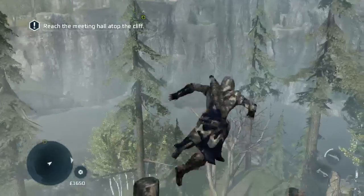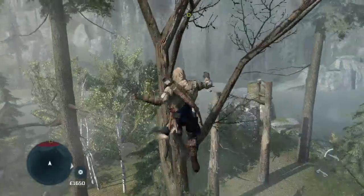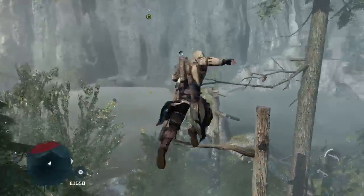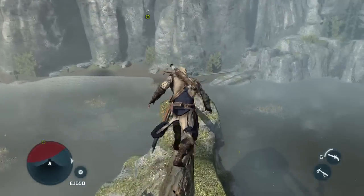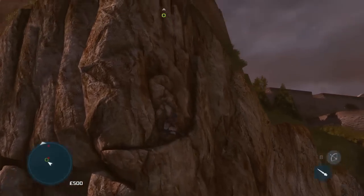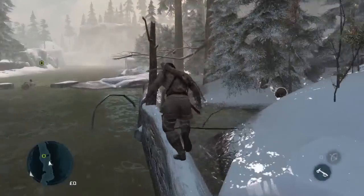The free running is even more free, only requiring a single button to be held down in order to make your way across just about any type of obstacle, leaving your thumb free to manipulate your view and making sure you know where you're headed. With indoor and outdoor areas to contend with and a fair bit of rock climbing to be had, Connor will grab and bound off trees, cliffs, and moving objects to get where he needs to go.